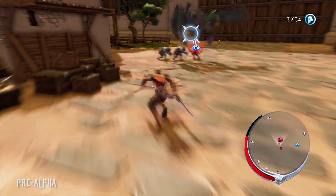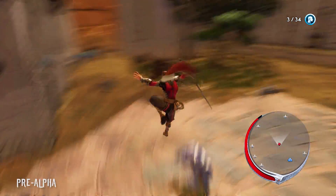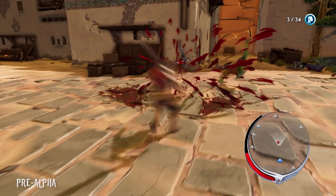In addition to his series of regular strikes, he can also execute powerful AoEs, launch enemies into the sky, slam them back down to the ground, cancel his attacks into rune strikes for massive damage, and cancel his attacks into dodges in order to evade his opponent's strikes.